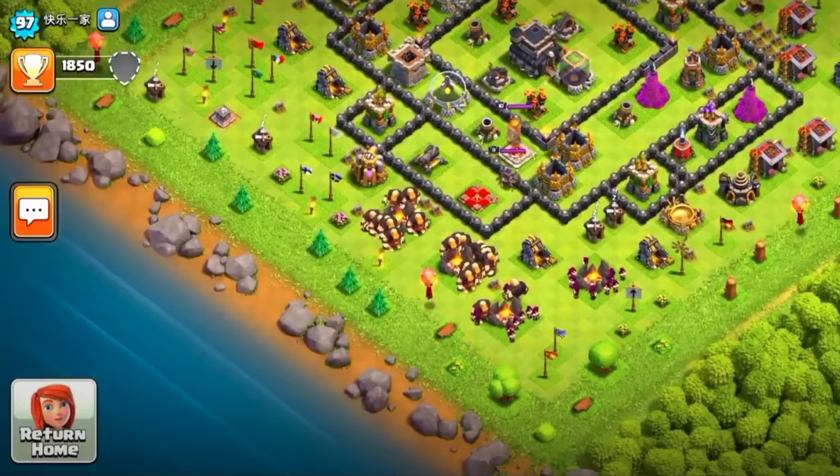No Boat. This is basically talking about bases that have no boat because they haven't logged on since before the Builder Base update. They won't have a boat until they get back online for the first time in years.